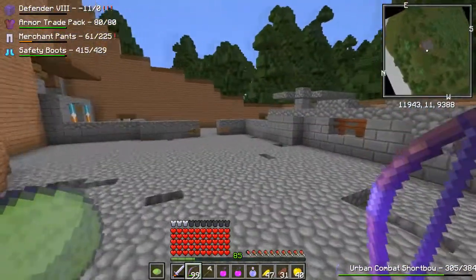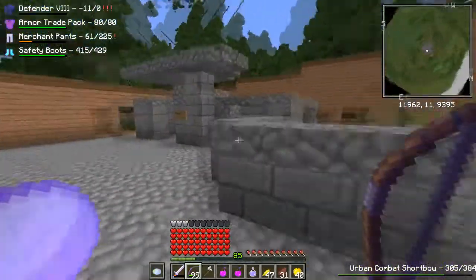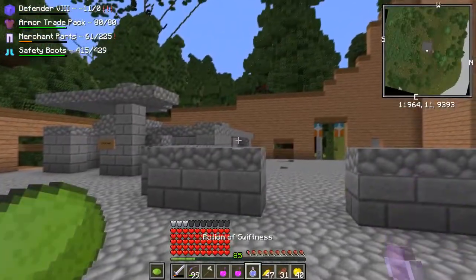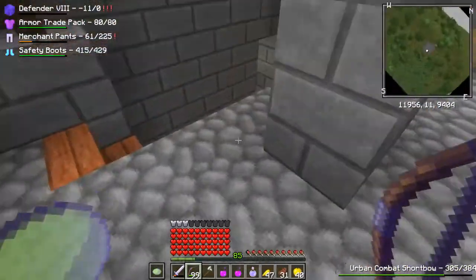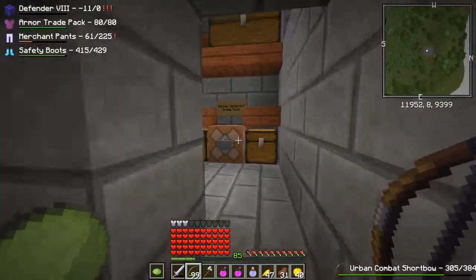We found the outpost, and we also found a spider apparently. I have this speed potion on me because I thought I was going to need it - some of the monsters in here are really fast, especially if you have a trade pack. It's kind of nasty.